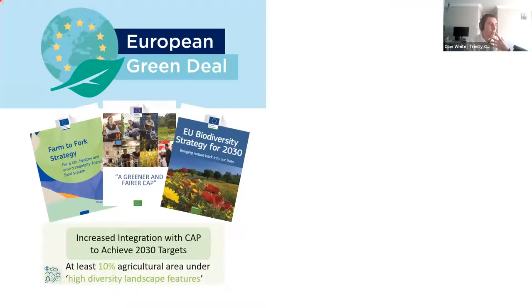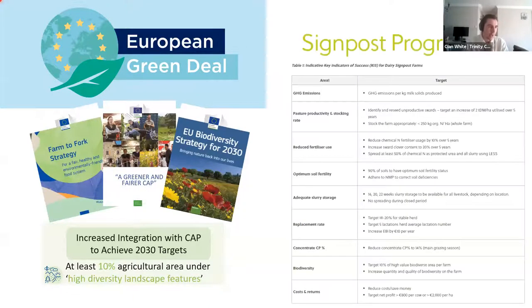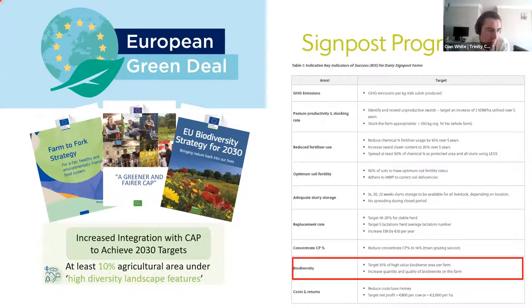The 10% biodiversity area target has been integrated into the EU Green Deal and now into CAP. Teagasc have already been ambitious about this, integrating these targets into their Signpost program — they have a target to reach 10% of biodiversity value area per farm. Farm Zero C aims to achieve that on the demonstration farm at Siannac and on the 10 replicator farms.